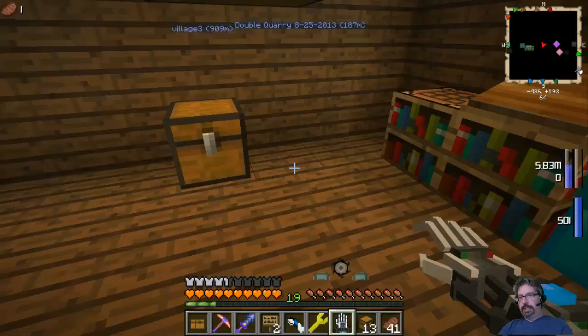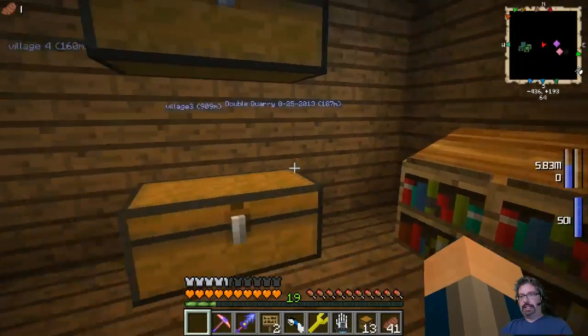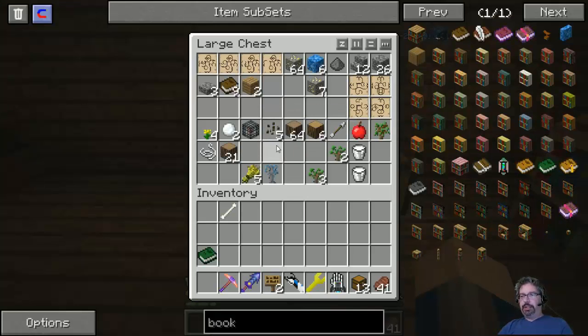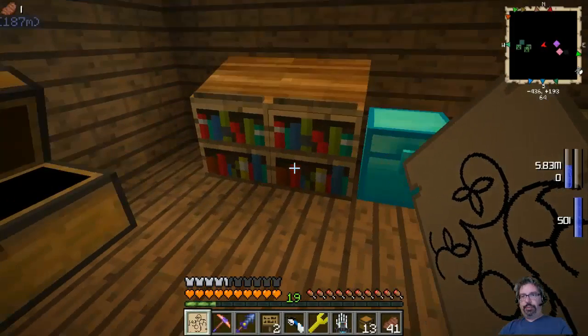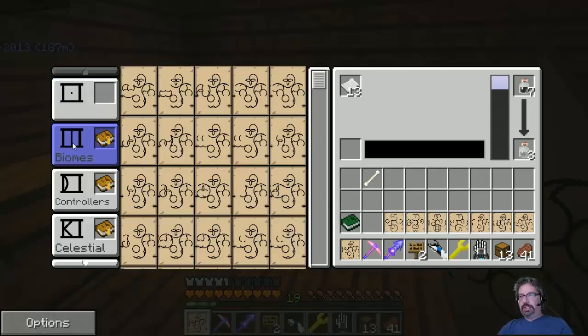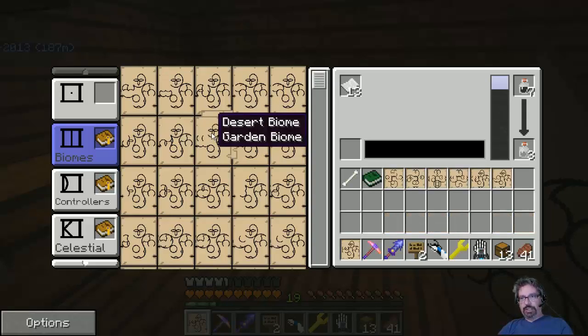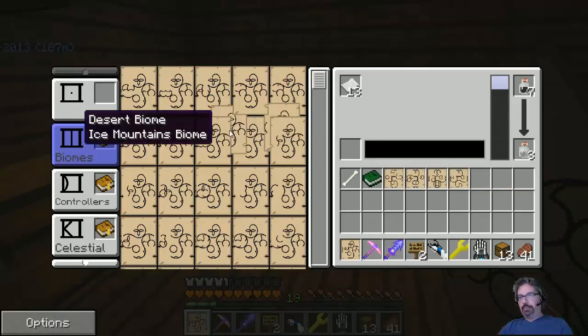Let's plop this down right over here and put this other lectern right on top. Now let's look over the different things. I click on the writing table. What I'm going to do first — you can do two things. You can select the different panel which shows you all the different stuff. I just right-click and click on there and it places — it even says desert, garden. If you want to sort everything alphabetically, middle mouse click — that sorts everything nicely. So let's put beach biome, mountain biome. Right-click. Now we've got controllers.